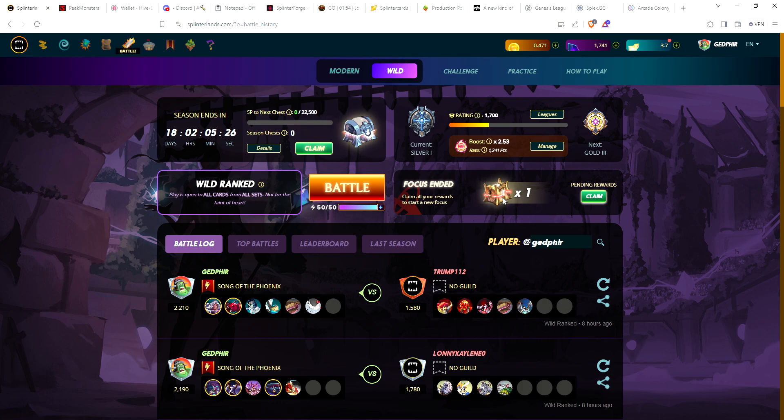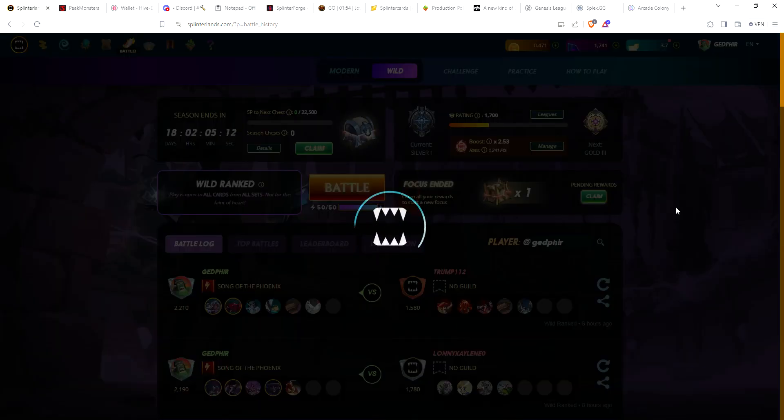This is the first time I've ever been able to open a gold chest on this account. I can't believe I actually pushed up to a rating of over 2200, which is far and away the highest I've ever gotten on this account. Let's see if we get lucky in this one gold chest. It could be anything from a single copy of a common card - last season I got five gold rare summoners.